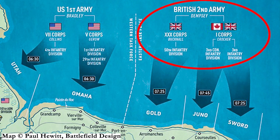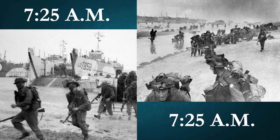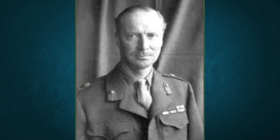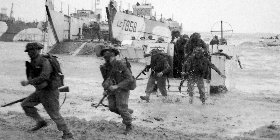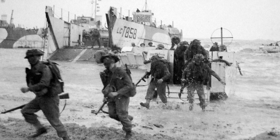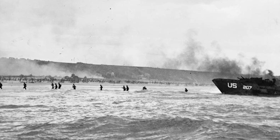Due to differences in tide, the Eastern Task Force hit its beaches later than the Americans, with Gold and Sword receiving Allied troops at 7:25 a.m. and Juno being hit at 7:45. Under the command of Lieutenant General Bucknell, the British 30 Corps was responsible for Gold Beach, the center-most of the D-Day beaches. Gold Beach was the second lightest beach for the Allies' initial assault, with the British receiving around 400 casualties out of 2,500 troops.